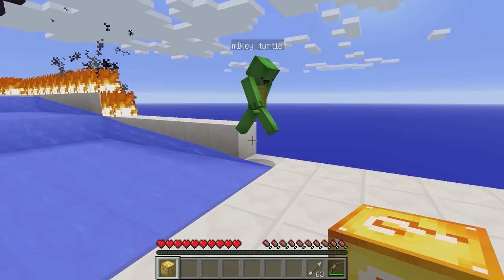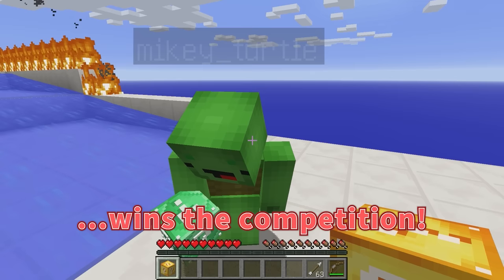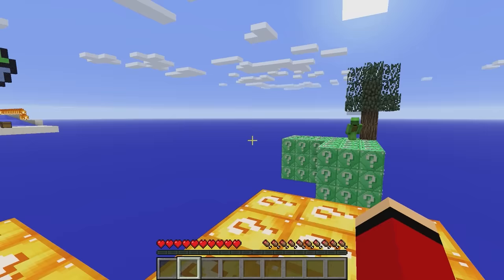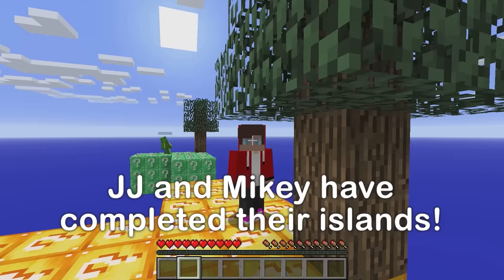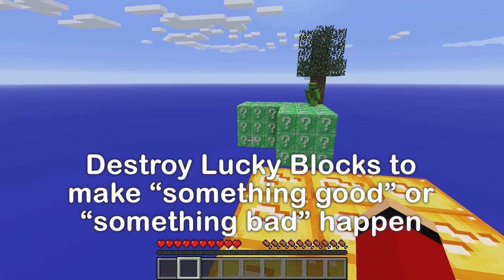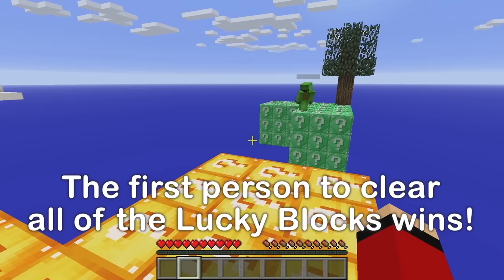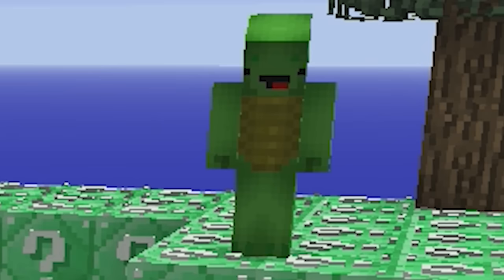Our lucky block island types have been decided! I'm gonna build an island of normal lucky blocks! The first person to destroy all of their lucky blocks wins the competition! Now let's go! We finished building our lucky block islands! When you break a lucky block, either something good or bad will happen — we have no idea which! The first person to clear all their lucky blocks wins! If you die, it's game over and the survivor wins! This sounds like fun! Let's get to it!